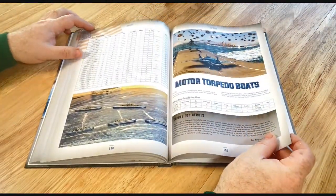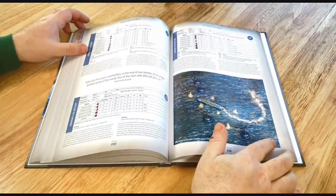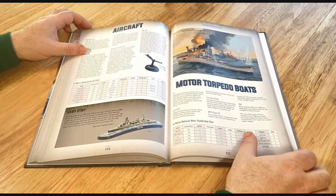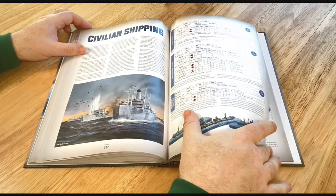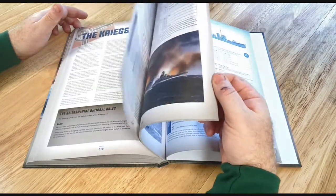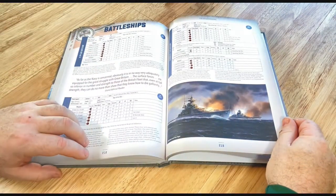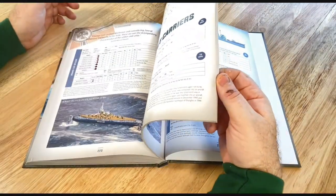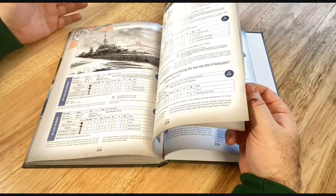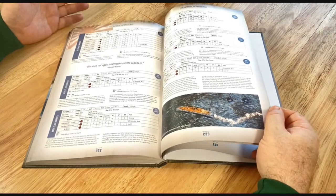There's also a painting showing camouflage used to break up ship silhouettes — I really like that. It's certainly worth going through if you're interested in naval games but don't want overly complex rules. Victory at Sea will give you a fun game — the Kriegsmarine section, featuring ships like the Prinz Eugen, really nice models. It would certainly give you a solid representation of World War II naval combat.